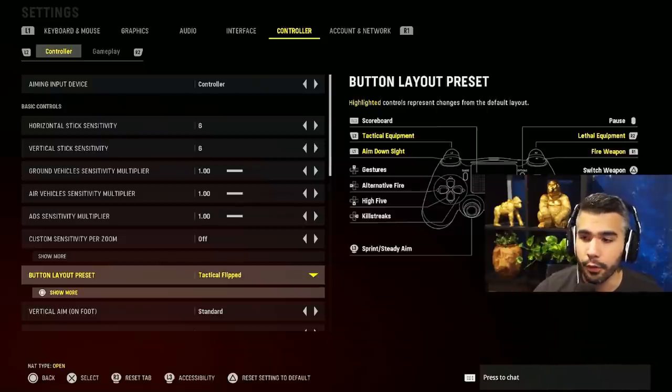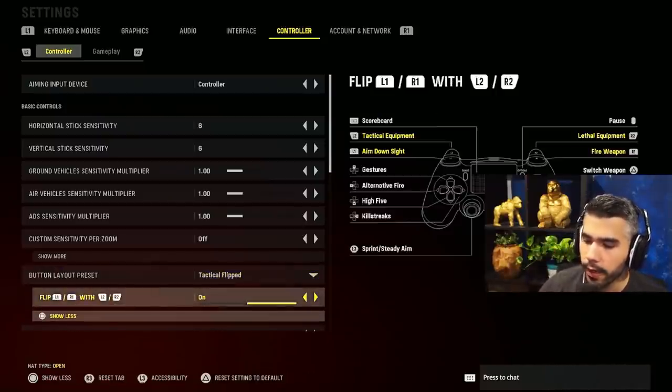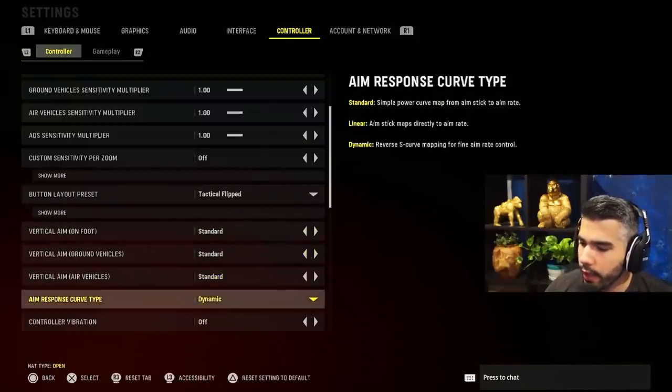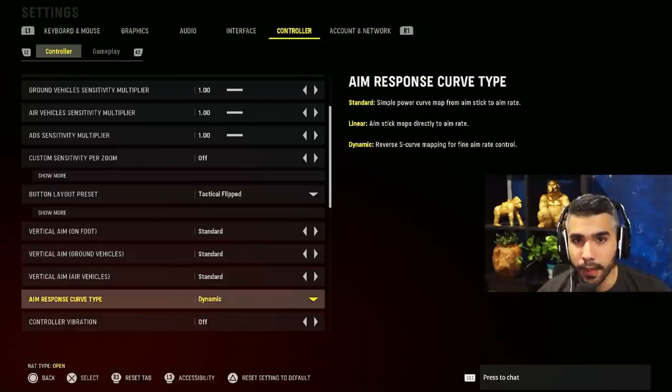Button layout preset: I play on Tactical Flipped — been playing it for almost 10 years. Run whatever you want; if you're wondering how to enable flipped, press Square, Show More, and turn it on. For aim response curve type: I use Dynamic. Pro players have run Dynamic since Modern Warfare when it was first released — around 95-97% of pros ran it because it gives you extra aim assist.